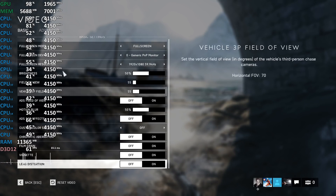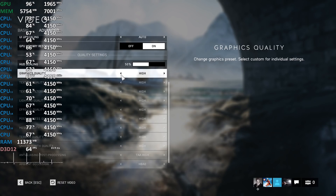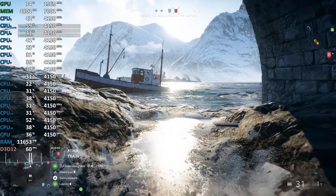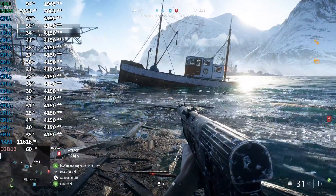Everything just works because ray tracing just works. Curved mirrors — nobody does that, it's impossible. Not for ray tracing, it just works. Look at the reflections off the ground guys — it just works. It just happens with RTX. It works on the entire scene.